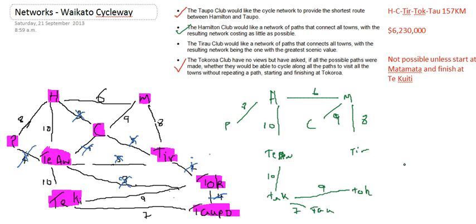And therefore if I add those up, the total of those is a scenic value of 67, whatever that is measured in. Unfortunately I don't have units for that. So now I've done my 4 tasks that I've been given by the different cycle clubs around Waikato.